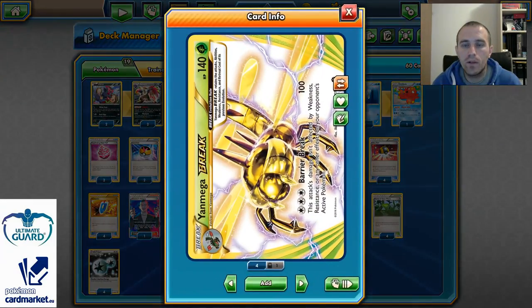With Yanmega Break we can go with Barrier Break for 100 and we don't need to worry about any effect, weakness, resistance, or any other effect of our opponent's active Pokemon. For example, if Glaceon strikes us with Crystal Rain, we can just go through that with Barrier Break — it's just damn good.